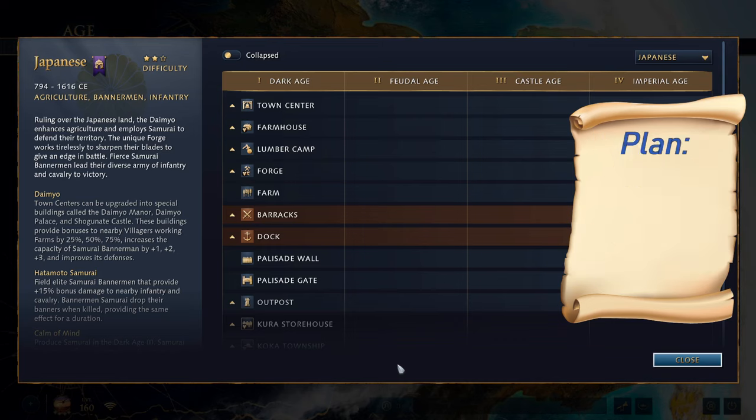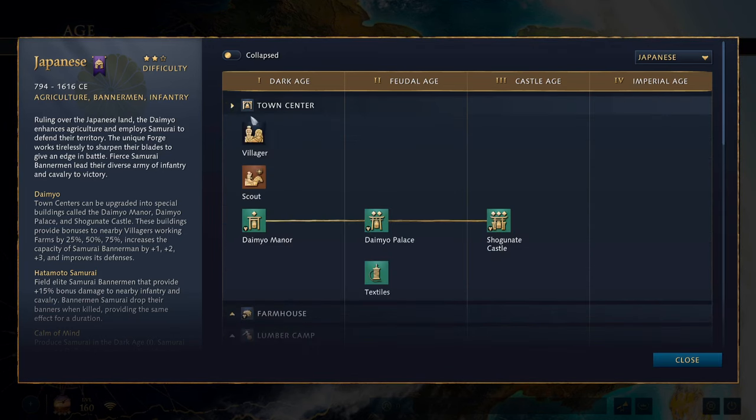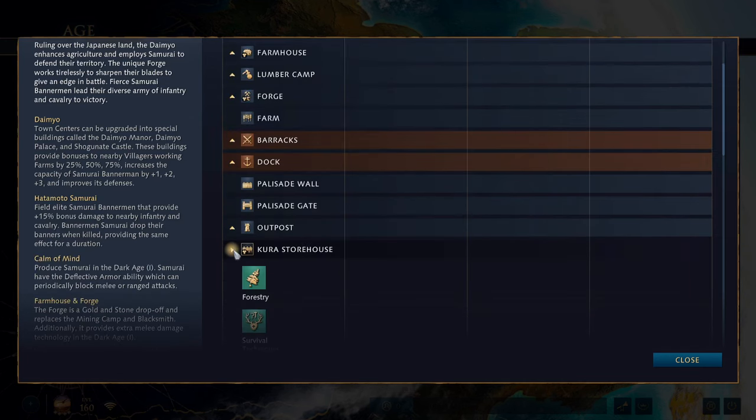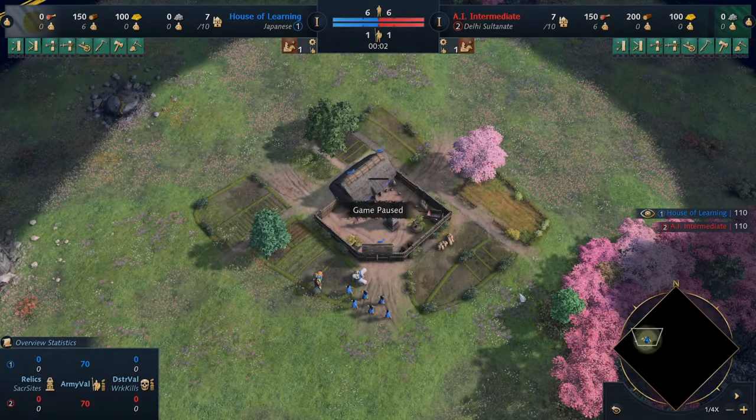The focus is to make use of the Japanese farms and TC upgrades early on — the Daimyo Manor, and then later the Daimyo Palace and Shogunate Castle, as well as the Kura Storehouse — to play them almost like the English, whose safe food and easy transition timing allows for a lot of flexibility. This new and flexible opening can be used in every matchup and on any land map.